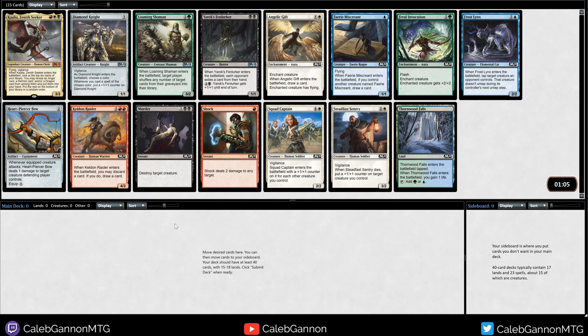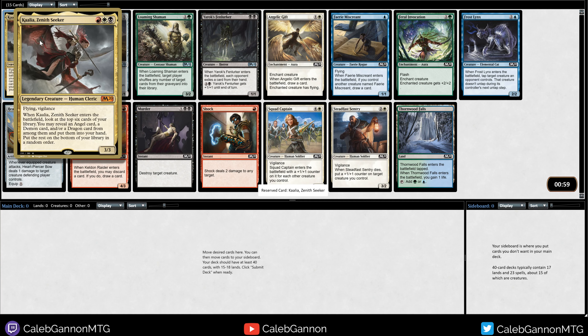Hello and welcome to more M20 draft, or Core Set 2020 however you prefer. Kallia's Zenith Seeker - 3 mana 3/3. The top six cards in your library, you can reveal an angel, a demon, or a dragon card and put it into your hand.